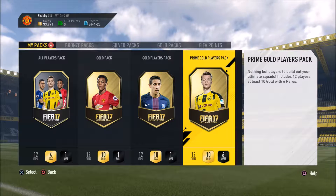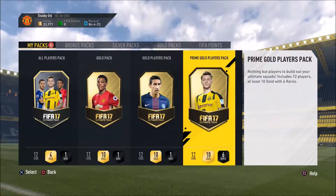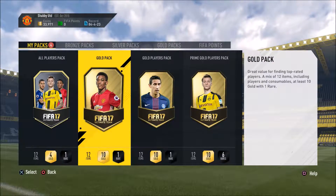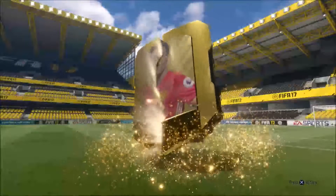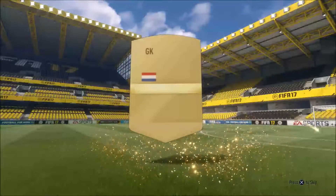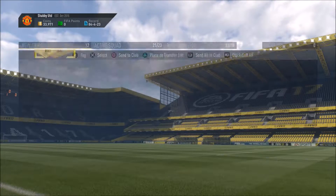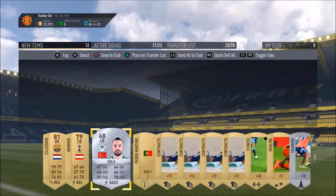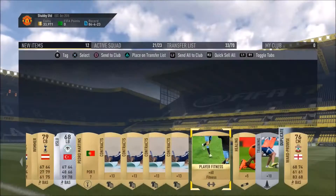The prime gold players pack is going to be 10 gold players, six rare — we'll do that one last because that could be very very good. First we'll open the gold pack since that's probably going to be the least exciting. We do get a rare player, but our main player is Silochi — a 71-rated goalkeeper — not too bad really. We also got Wimmer, and our rare was a silver, which wasn't great.